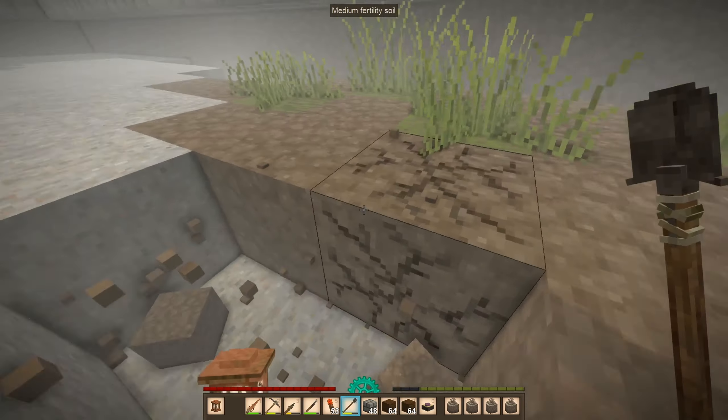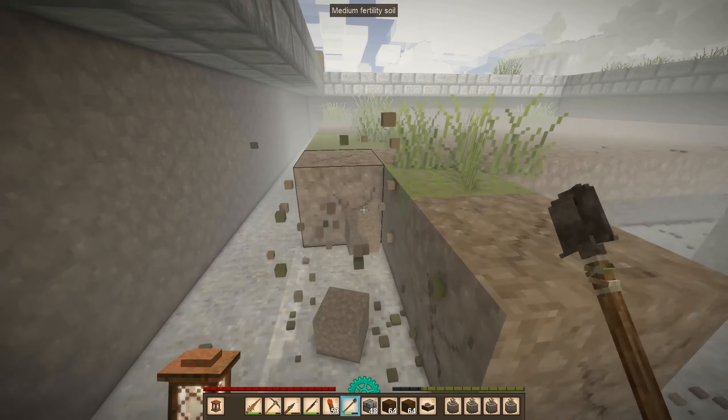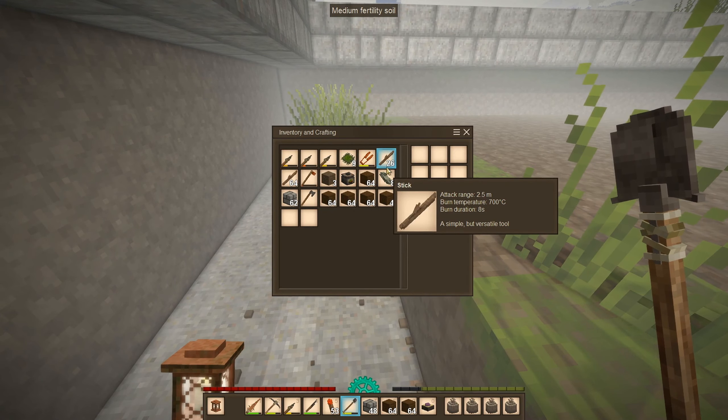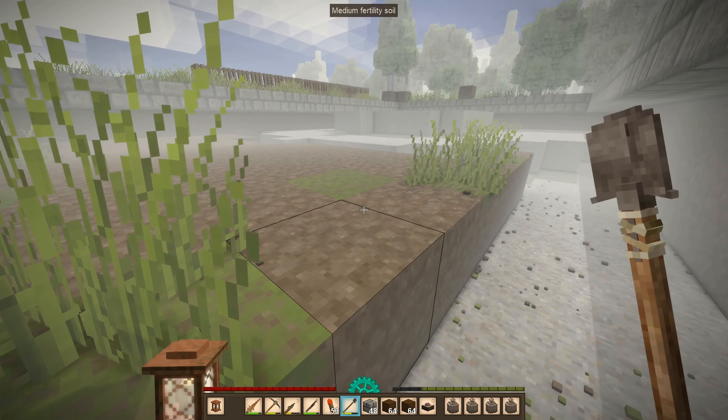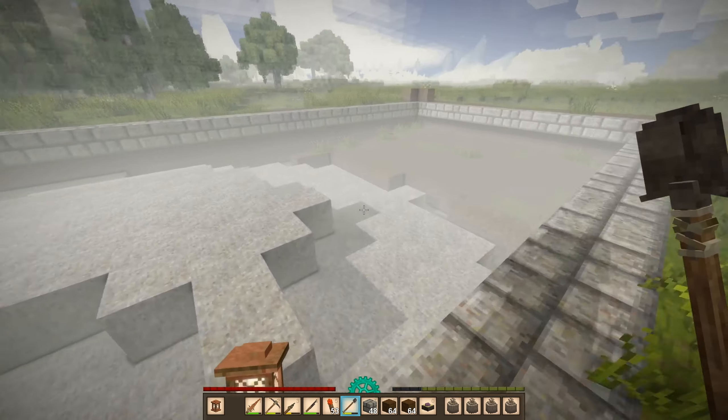Just gonna dig around here. Okay, I still have a full inventory — we're good. Oh, we should set up a ladder though. Right, I burned my ladders in that cave, but I could still get out here.